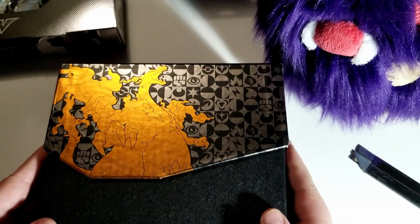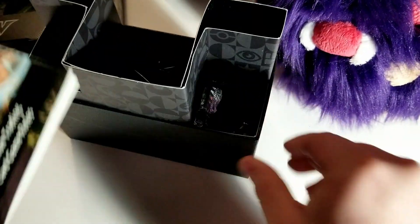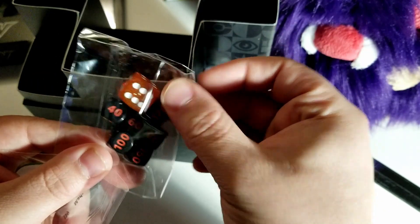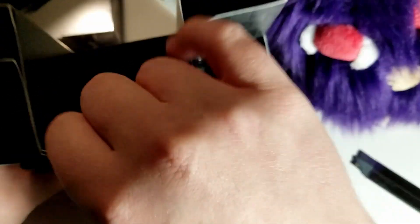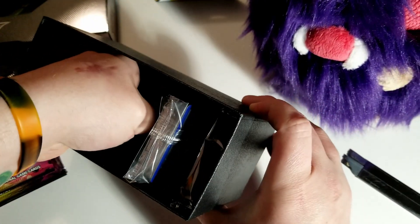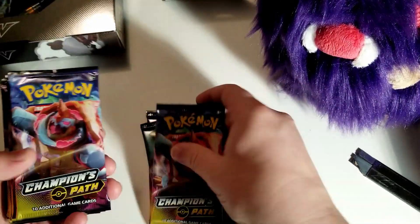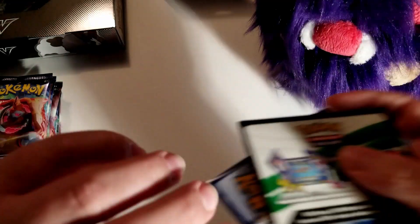I'm a child of the 90s. I remember collecting all of the original 150 from Fossil, Jungle, and the base set. Don't have those cards anymore unfortunately, but I'm hitting some nostalgia watching people like Pokerev and Nate unbox. Opening this up — got some nice dice, favorite color orange so that'll work, favorite number six so that works too. Some tokens for the game, and we have 10 packs of Champion's Path in here.